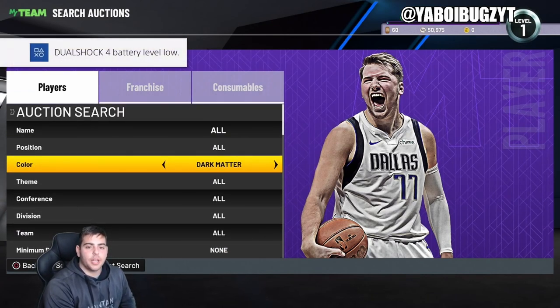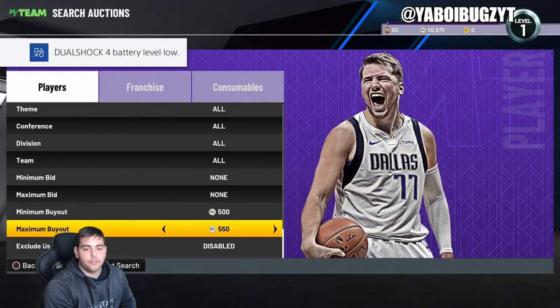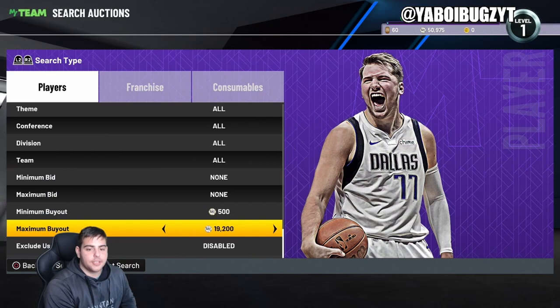We got the Dark Matter, we got the Galaxy Opal. Let's see what the Opals are doing. Opals are down very bad right now. It is a very good time to buy as many Opals as you can — you can make a lot of MT right now, markets are pretty high.